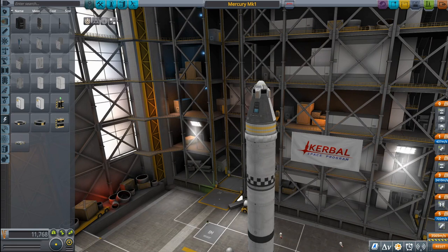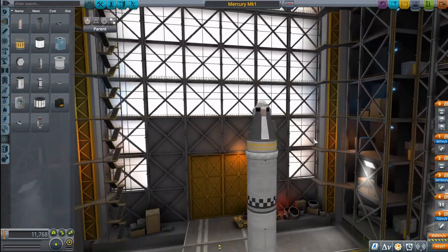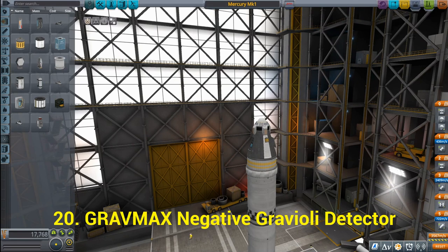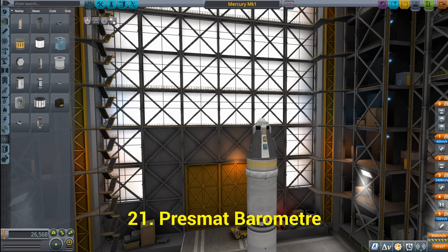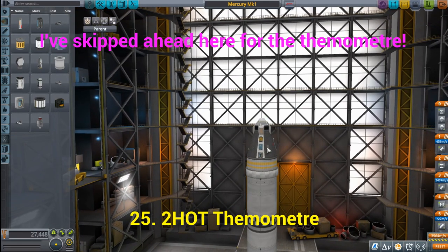Now we're going to be adding some scientific instrumentation. We're adding a Double-C seismic accelerometer — go down to Science, here's the accelerometer. Then we add the GravMax Negative Gravioli detector, a PRES-MAT barometer, and finally a thermometer. It doesn't really matter where these go on the spacecraft.